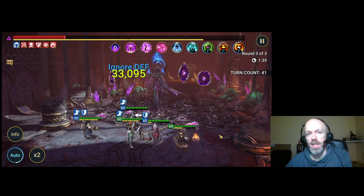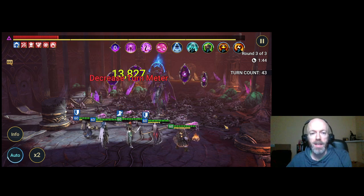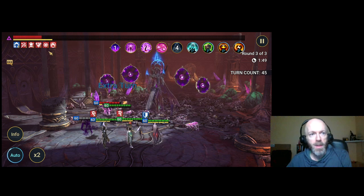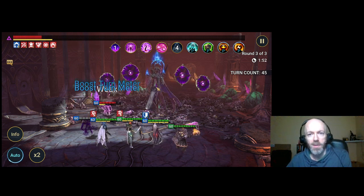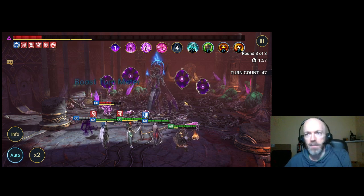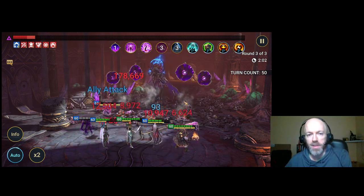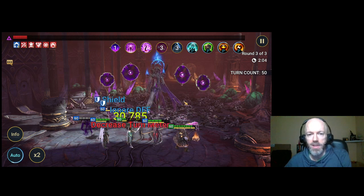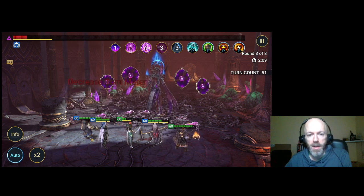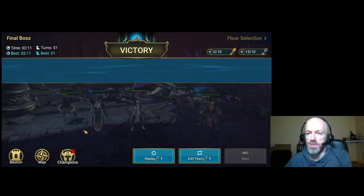I used to have a team that took like 10 minutes to turn meter control her. Newt has completely altered that. But you of course have Royal Guard here, who's got the Slow, which we didn't actually get inflicted this time. So this is a sub-optimal run, it's looking like. But when you get that Slow on her, there's no way for her to take a turn. If she happens to take a turn, there are a lot of ways on this team to take it back. And one of the greatest champions on this team is Herndig, because he can cycle through his moves just about endlessly.